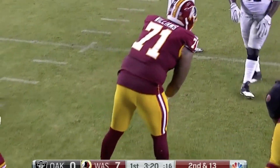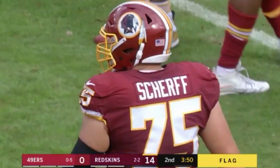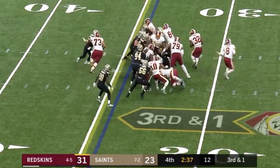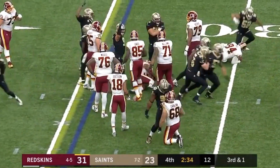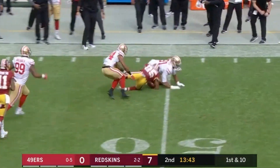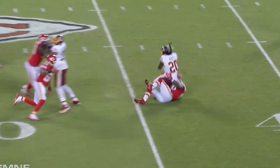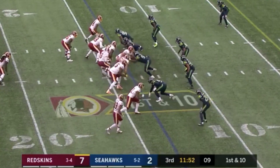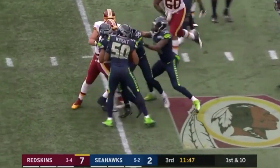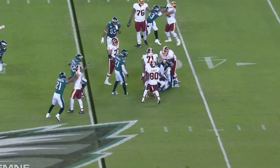The offensive line has great pieces in Trent Williams, Morgan Moses, and Brandon Scherff, but injuries to the line and numerous ball carriers easily derailed the running game as last season progressed. For Football Outsiders, the combination of Washington's running backs and offensive line accounted for one of the worst tandems in short yardage runs, second level runs, and third level runs. It wasn't just the offensive line's inability to push in the trenches — if a running back was able to get to the second level, they struggled to create more yards by their own running ability.